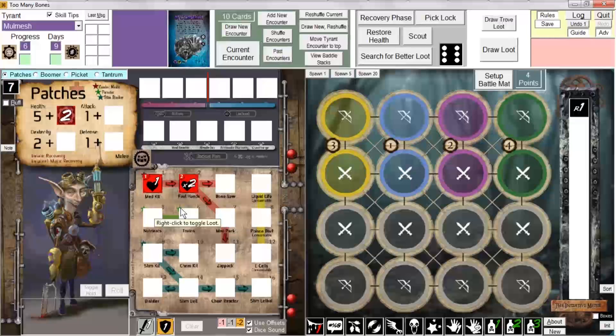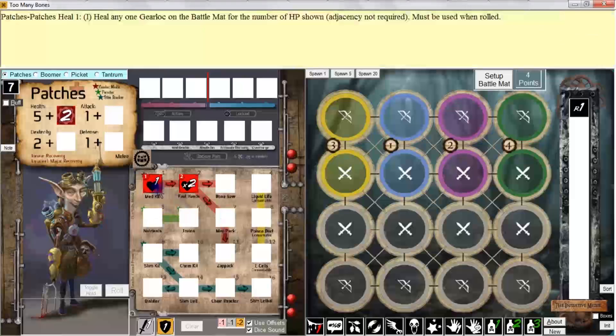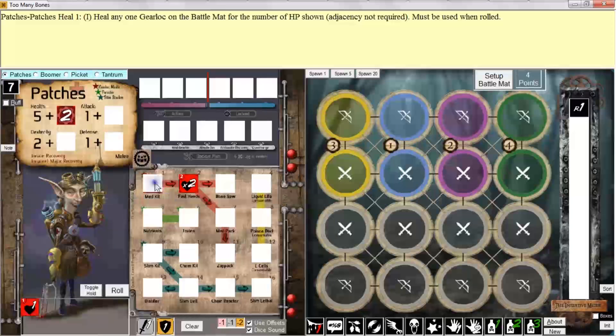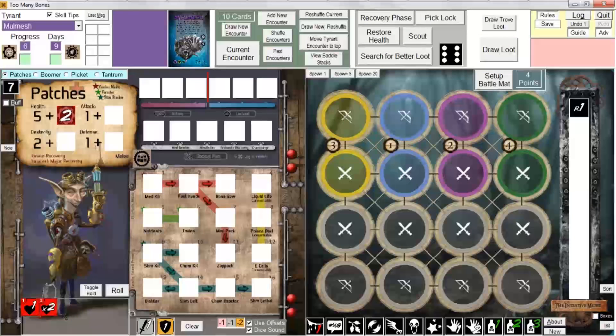Now if I want to move dice around my player mat, I simply left-click and drag them to wherever I want to move them. If I hover over Medkit, the tooltip says double-click to add this die to your dexterity roll. Usually there will always be a shortcut to clicking and dragging just to save you time. So if I double-click on Medkit, that accomplishes the same thing as left-clicking and dragging on Fast Hands and dragging that die down into the dexterity roll area.